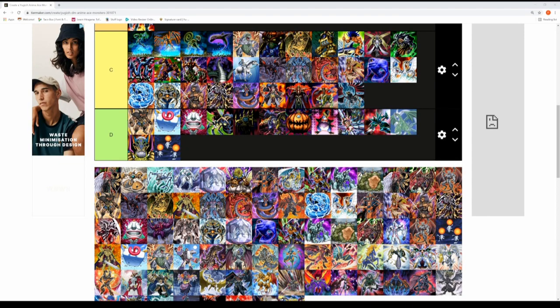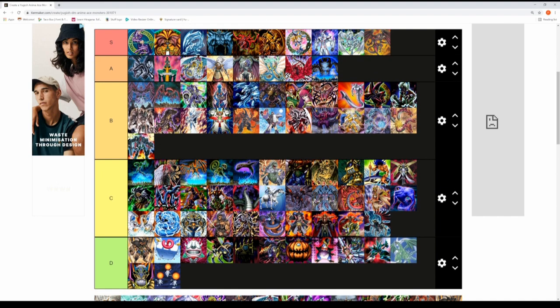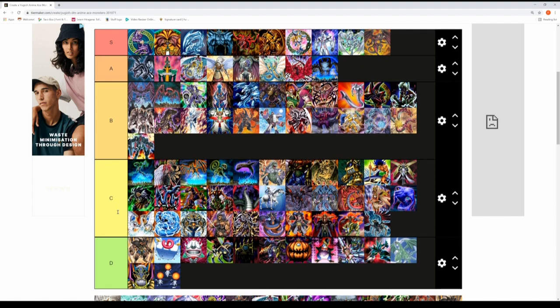Going back to GX briefly — Darkness Neosphere was used towards the end of the GX anime by Nightshroud. A very cool and likable ace monster, it will fit in the C tier. Just to give context: S is godly/legendary, A is really good, B is average but memorable, C is not so memorable, D is the bottom tier.